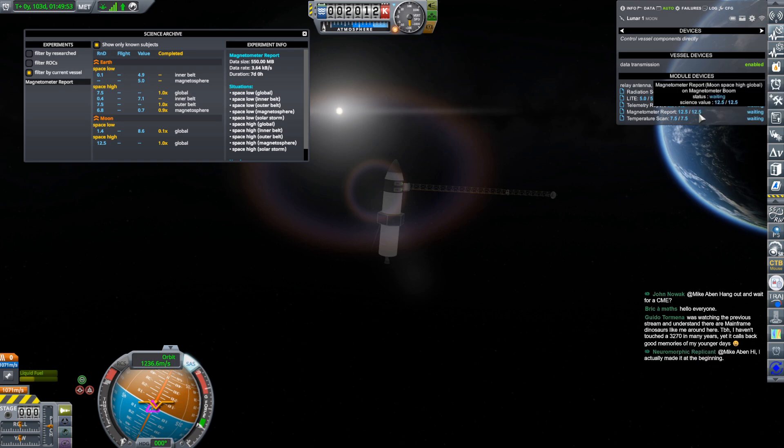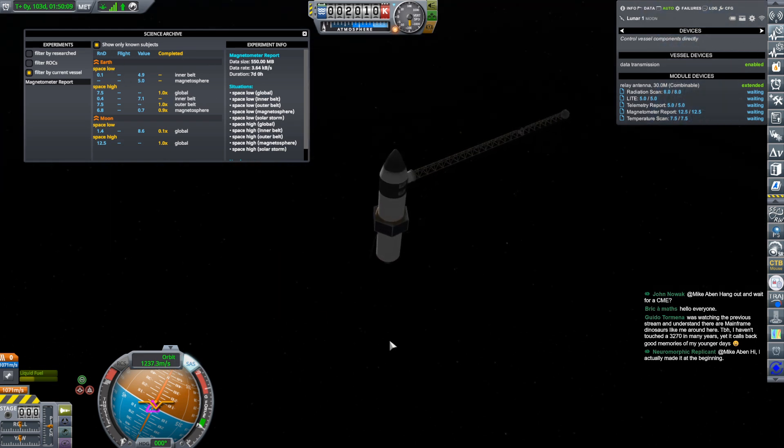You can actually even turn things on and off and adjust all kinds of stuff from this position, and if you want you can just flat out go to that vessel. I can use Kerbalism to investigate what kind of things I have available to collect the science that I want. So let's start by making a little adjustment.